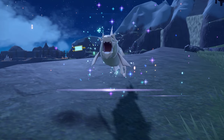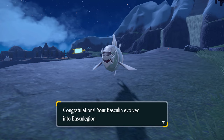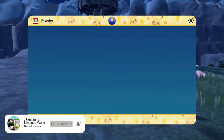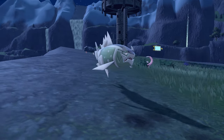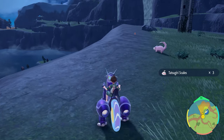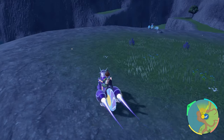When you do that, Basculin turns into Basculegion — a very hefty fish-type Pokemon — which will be added to your Pokedex as number 195. That'll fill in both 194 and 195 in your Kitakami Pokedex and bring you a little bit closer to completing it. I hope this helped you guys out — if it did, be sure to leave a like, subscribe for more, and I'll see you guys soon. Until then, game on and thanks for watching.